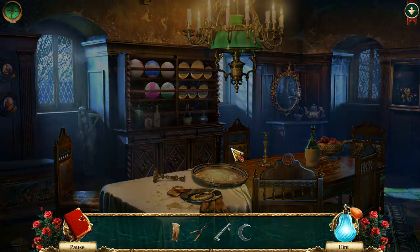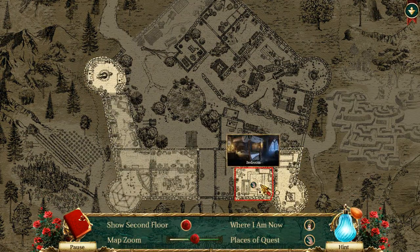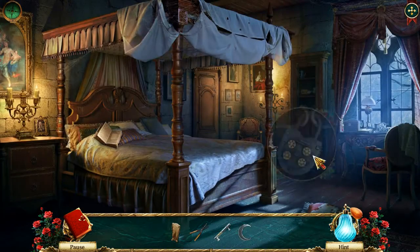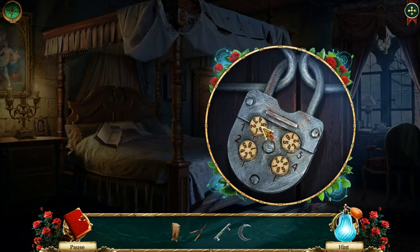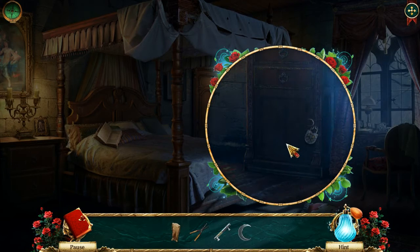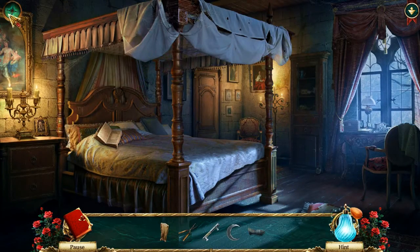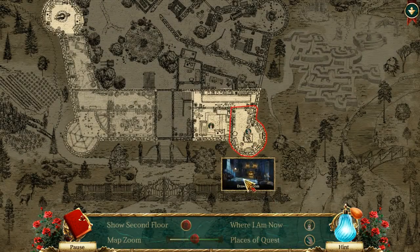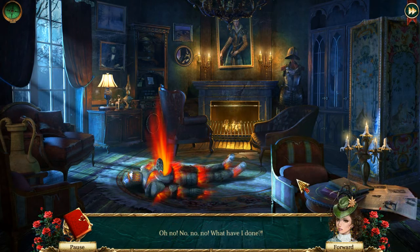So we have a code - where do we have it for? We have it for the bedroom. I remember things - 4263. Actually, we don't have time for this, but I'm gonna do it anyways. 4263. Oh! We have a night glove. We'll actually put this on. Oh no, no, no! What have I done? That was close - please don't wake it up.